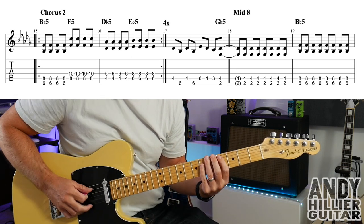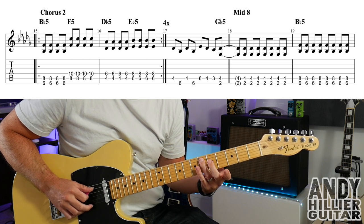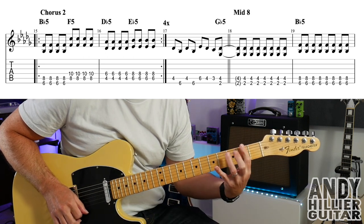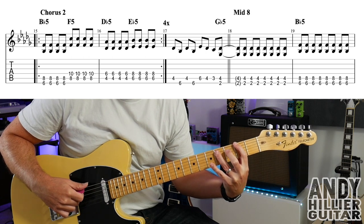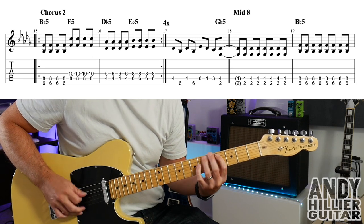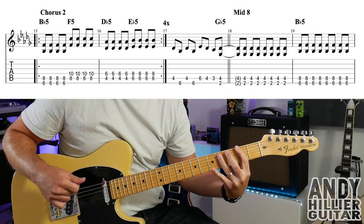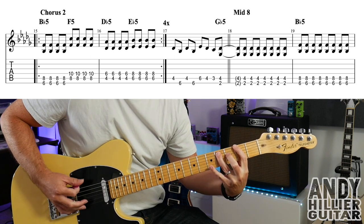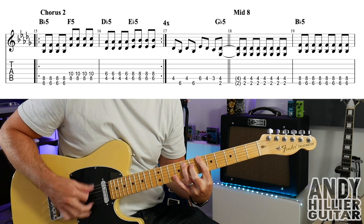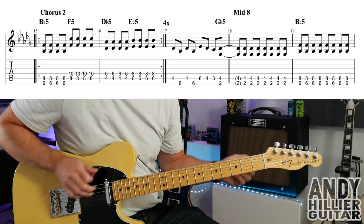Which is going to take us into the middle eight. So bar 17 starts the same: A4, E6, A4, E6. Then A6, A4, A3. And then we go to a G-flat power chord, which is going to take us into the middle eight — so E2 and A4. So bar 17 slowly goes. Which takes us into the middle eight at bar 18. And we just keep chugging on that G-flat. Then up to a B-flat chord, which is E6 and A8.